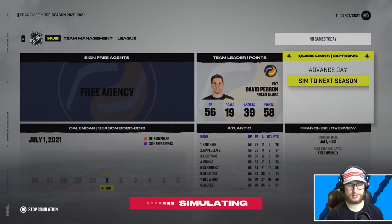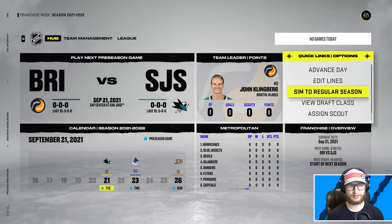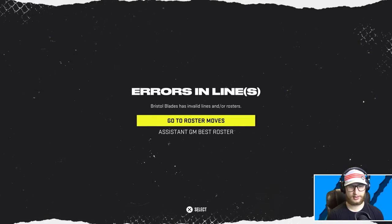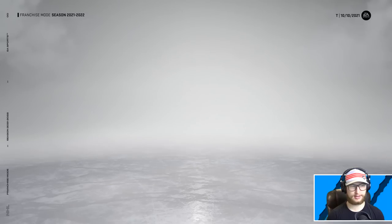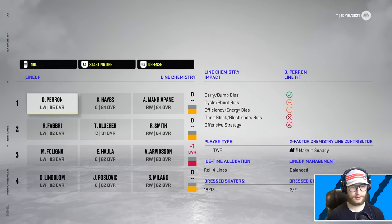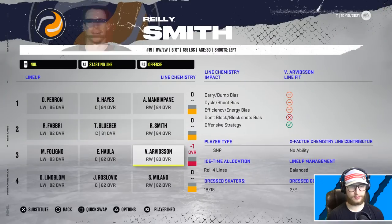We get another trade - we've got to give up Giordano and Detroit's fourth in exchange for a second and a third. See you later Giordano. Do best roster - that's a big hit to the squad but we should survive. Let's edit the lines and see what we've got.